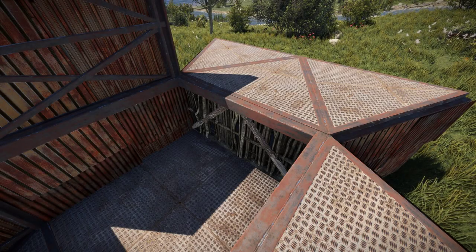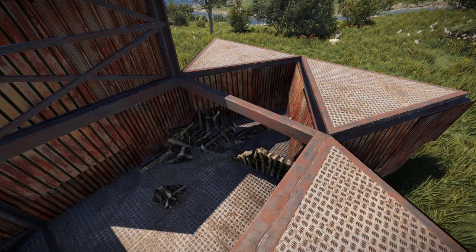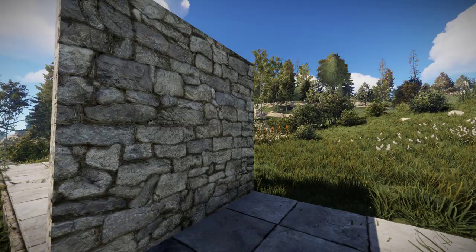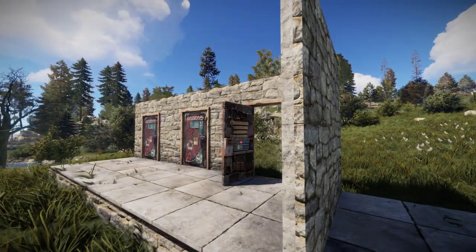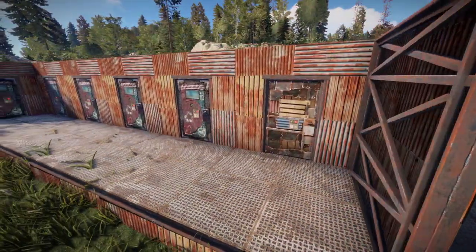One of the reasons we use exploits in Rust base building, such as stability bunkers, is that walls are so much stronger than doors. One stone wall is as strong as two and a half sheet metal doors, and a sheet metal wall is as strong as almost six sheet metal doors.